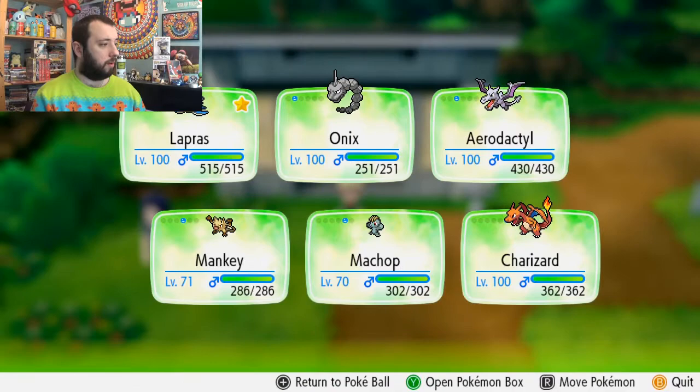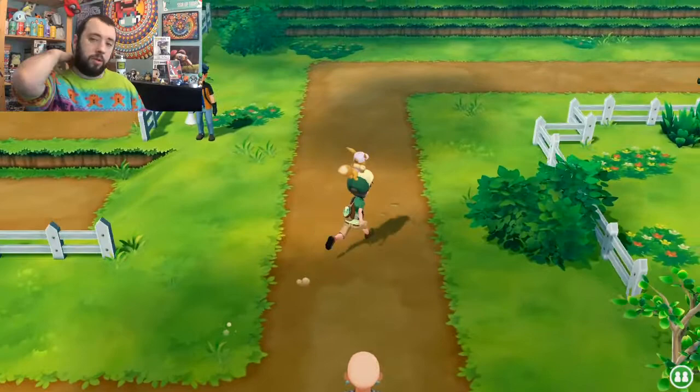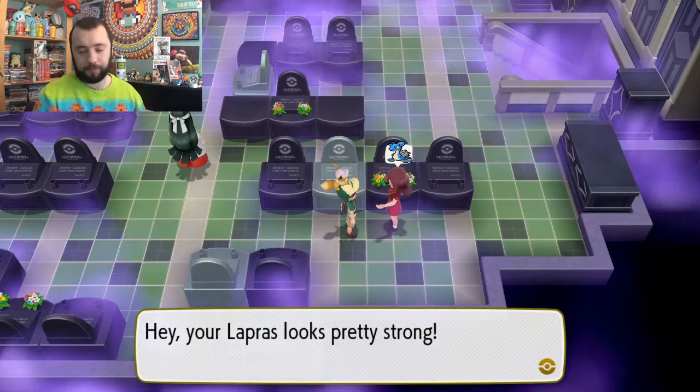Move Lapras to the head of the party. Does it follow me outside water? No it doesn't — so it's only a ride Pokémon in the water. It's a shame I can't show you it now. Let's take the journey over to Lavender Town — not going to be an eventful journey but hey. There's the Lapras master trainer right there. Are we ready? Let's do this.